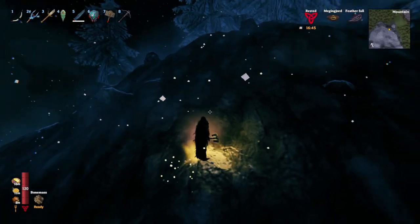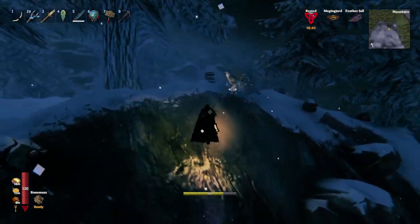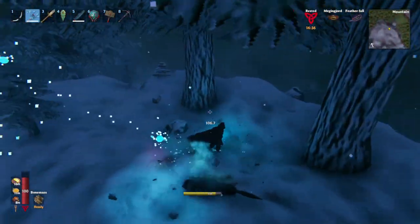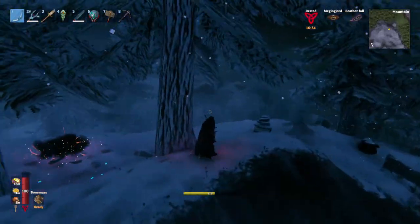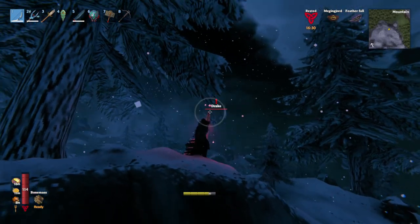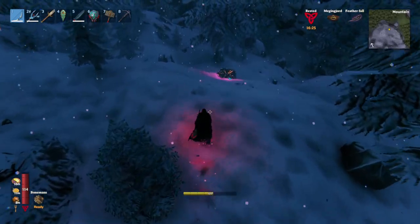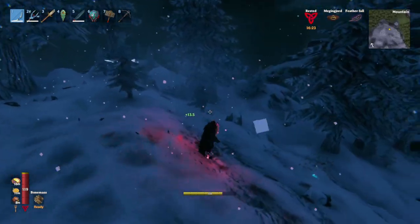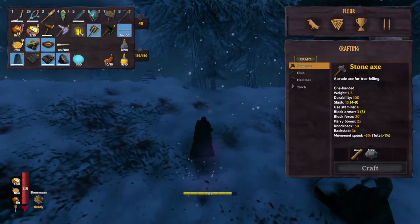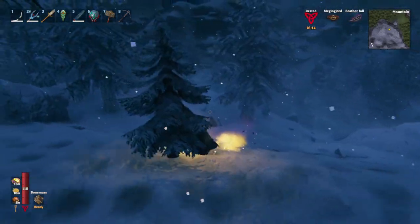Do note that the Jotunbane carries a 20% glow while sneaking, so it's not going to be the most stealthy thing — it'll carry a little anti-sneak property. But then again, you're chopping wood, so that's going to be loud regardless in the Mistlands. You're going to aggro stuff regardless of what you're doing when you're chopping. If you ever had the idea to sneak around with the Jotunbane, just not the best idea — plus 20% increased vision on you while sneaking is a no.